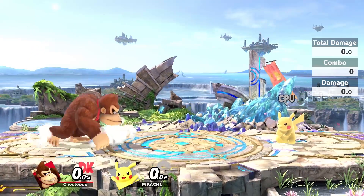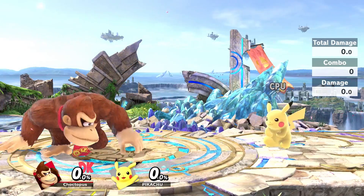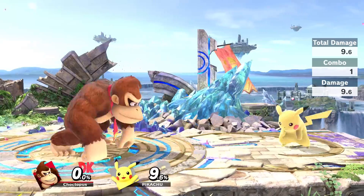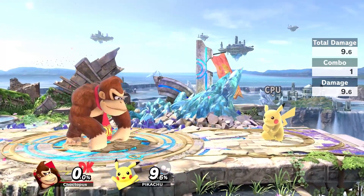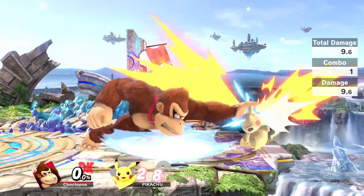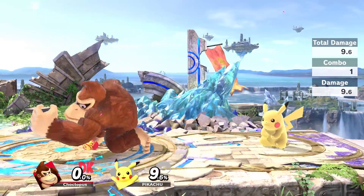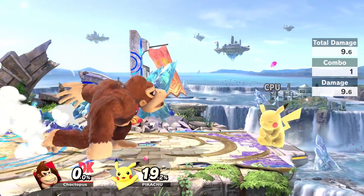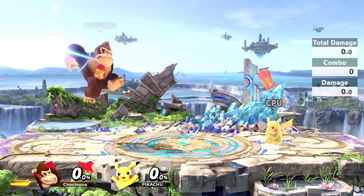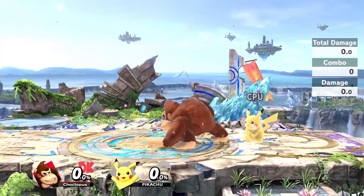Next up, we have Donkey Kong's tilts. His tilts are pretty straightforward — there's nothing fancy about them. However, I do think they're a key part to playing Donkey Kong because they have good range and come out really fast. They're all slaps. His forward tilt is the backhanded slap. It has really good range and it's good for spacing opponents that are directly on top of you. You can also angle it slightly up or down by tilting the control stick. I like to use it out of DK's neutral air and back air, because those are two of his air attacks that have very low landing lag.